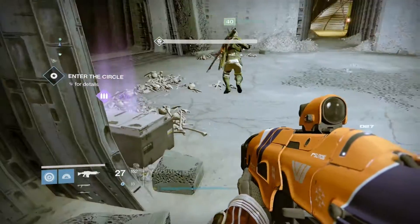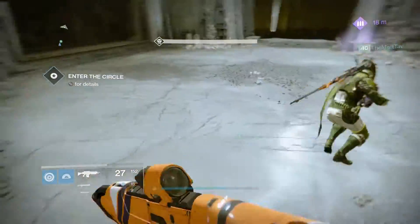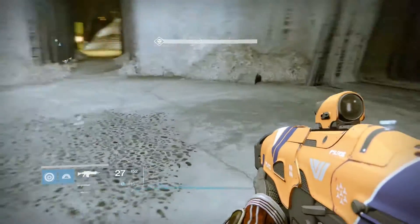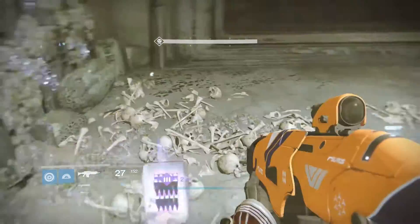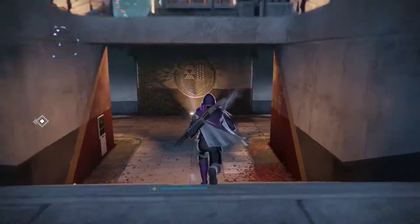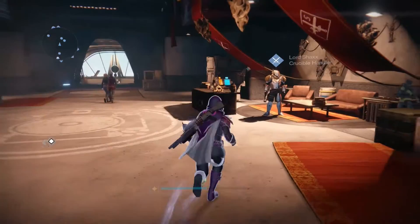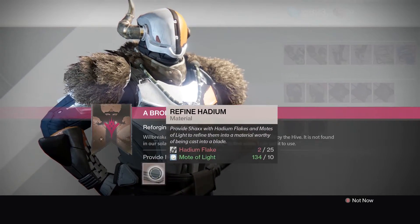First we need to get the quest for the sword. To do this, complete the Taken King main story campaign. By doing this you will kill Oryx and he will drop his sword, Willbreaker. Eris will then dismantle it and take the soul crystal from it, which she will give back to you once you reach rank 40. Then you can take it to the Crucible handler Lord Shaxx — you can find him right here — and he will give you the new sword quest.